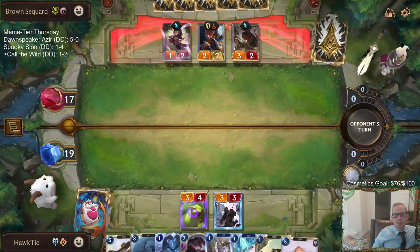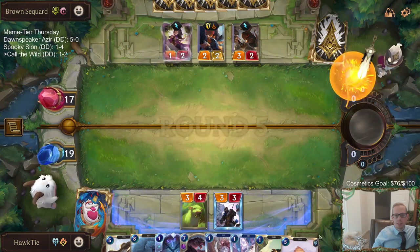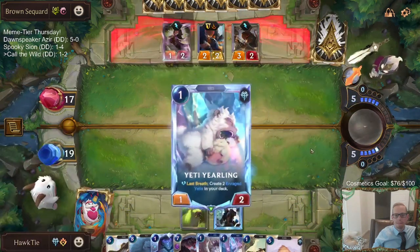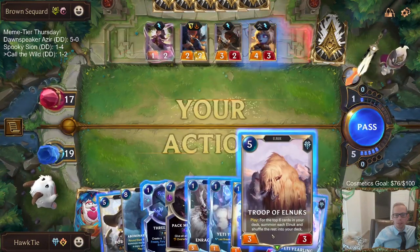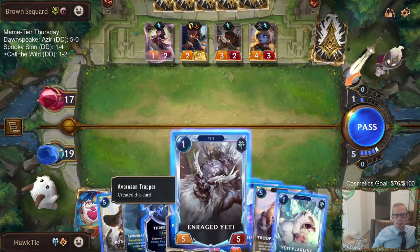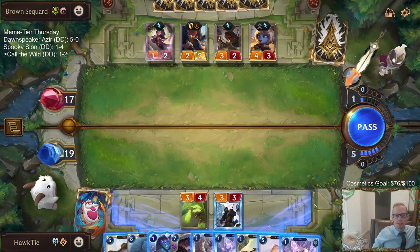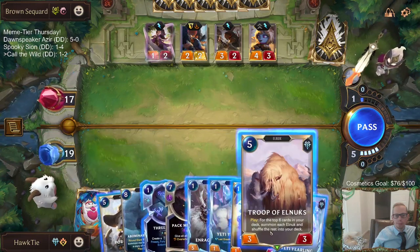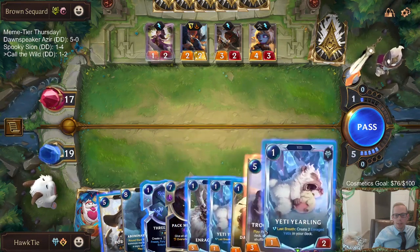This is not the Troop that we made from the Volunteer Elnuk, so that means the next card has to be an Elnuk also that we draw. Or not. Okay, so that means we have an Elnuk on top for sure. Yeti Yearling. I want to play this Troop right now because it's definitely an Elnuk on top - so we get at least one Elnuk. Only the one? Ugh, only the one. That's too bad.